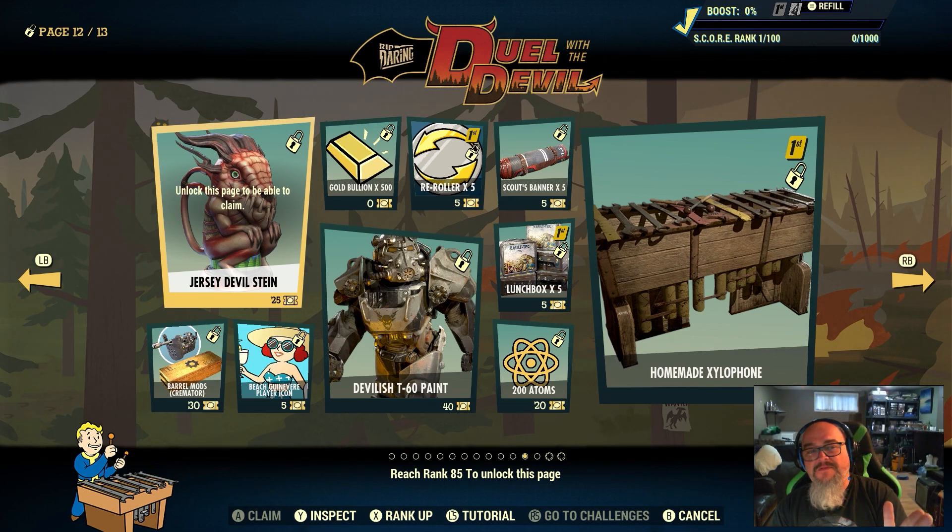For example, say I want to save up to get the Jersey Devil sign — pretend it costs 500 or a thousand tickets. How long do I have until the very end to use up my remaining tickets? If I accumulate enough and buy it but have some left over, that's fine. But if I only have three tickets left and the cheapest item costs five tickets, I'm going to lose those three tickets.